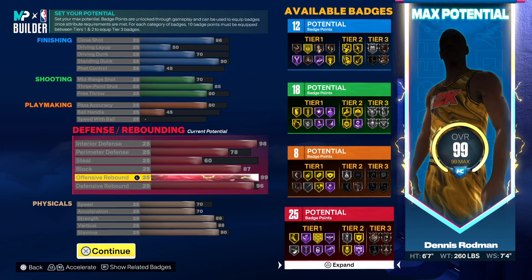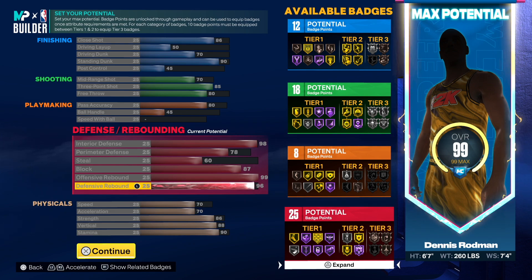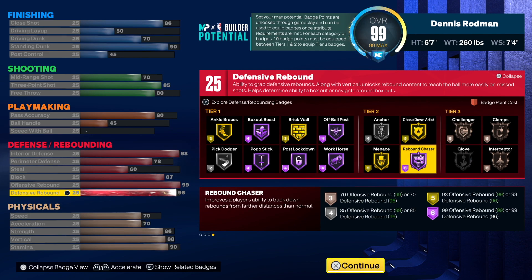This 99 offensive rebound is crazy, it's ridiculous. Then you get that 96 defensive rebound. Here's the thing — I've realized you don't need a 99 defensive rebound because you've got this beautiful tier-two badge right here. You're set, you don't need to worry about any of that.